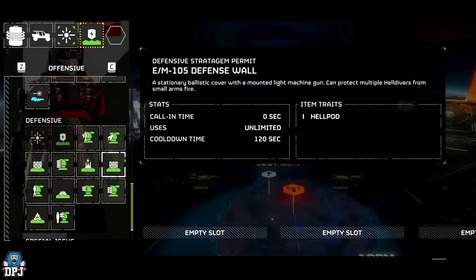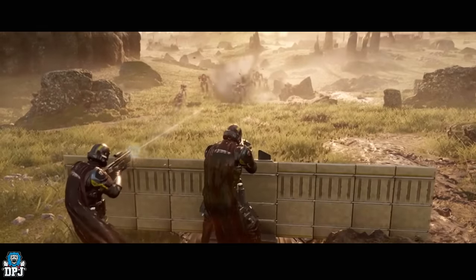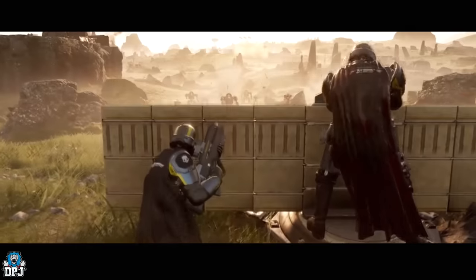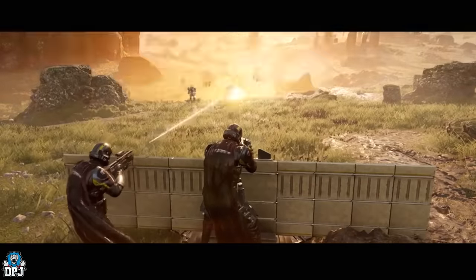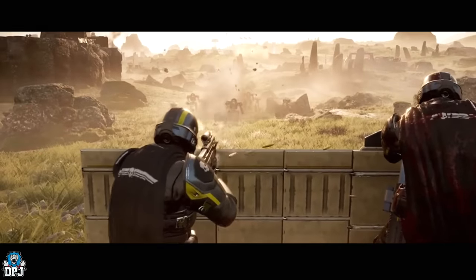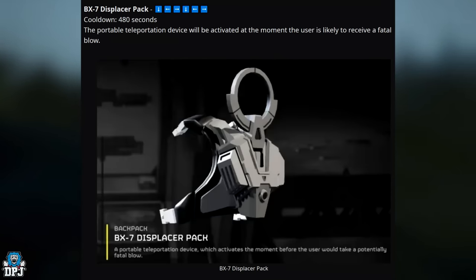Next up we have two defense walls: the EM-105 Defense Wall and the EGL6 Trench Wall. You can see screenshots of the stratagem details on screen, along with a brief clip of what appears to be the defense wall with a light machine gun mounted on it. However, people who have tested these say they are extremely weak — a single Automaton rocket is enough to take one out. Still, they are stratagems yet to hit the game.